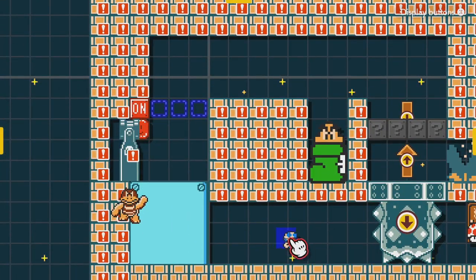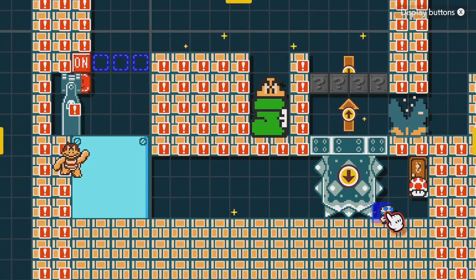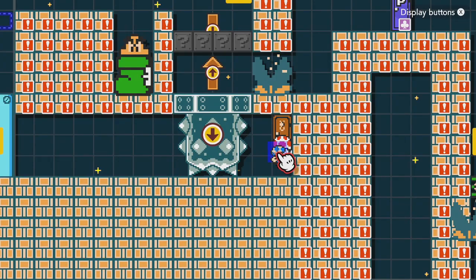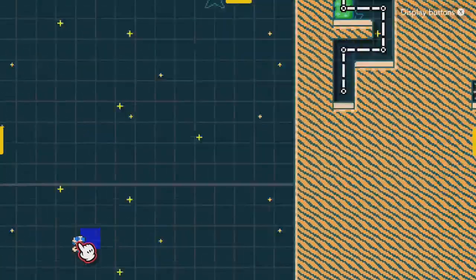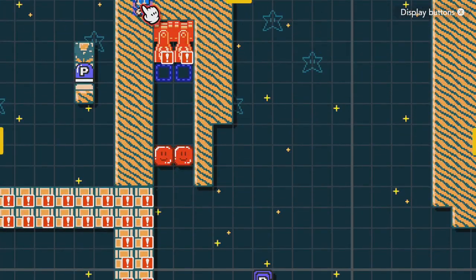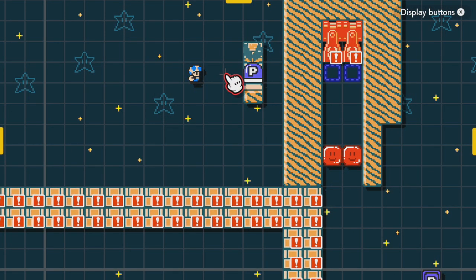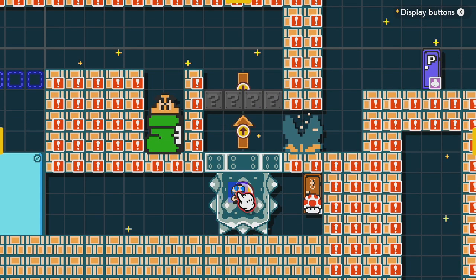That needs to be the case because when you come through this door, you could have the switch in either state. That's actually part of the troll — you'll be here, you'll have the P-switch and think, which state do I need the on-off switch in? You could pick either of them, then hit the P-switch, go in the door, and just fall to your death because it really mattered what the P-switch was doing. Up here I have a second P-switch that gets activated, so if you try to wait near the end of the P-switch to come through, you'll just hit a second one and it'll still kill you. Not a great solution, but it works.